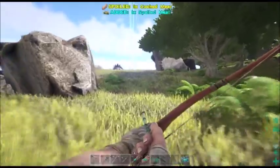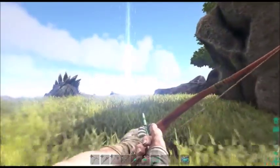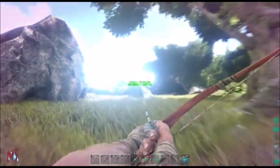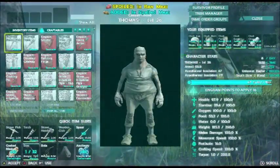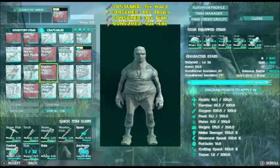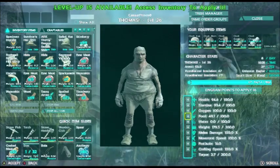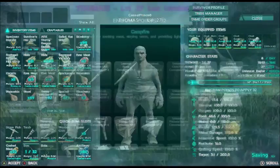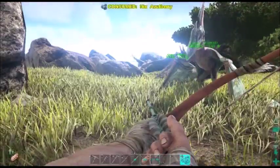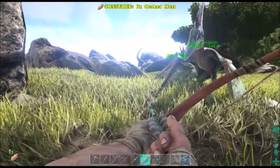Actually, hold on — I want to make sure I've got a bed up here before I go charging in. We need a bed in the base. Well, now I'm dehydrated. Can we craft a bed? I'm pretty sure we can — yes, simple bed. I want to level up my water. I think berries give you a slight amount of water, and it looks like meat does as well.